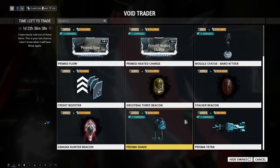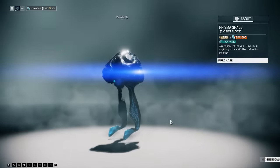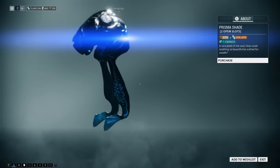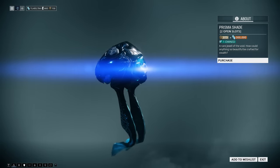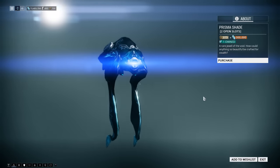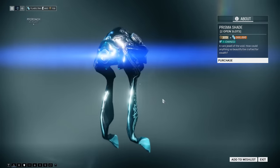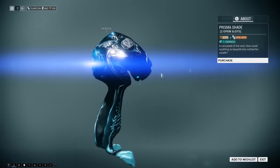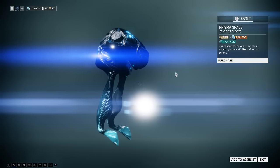Next up, Prisma Shade — 375 ducats and 300,000 credits. This isn't a skin, it's a full-fledged sentinel. It has higher stats but Shade isn't really used that much. It turns you invisible — I can't say much more about it.